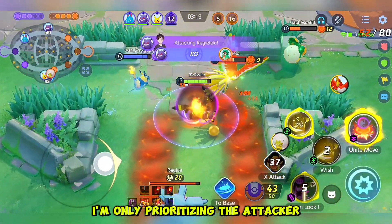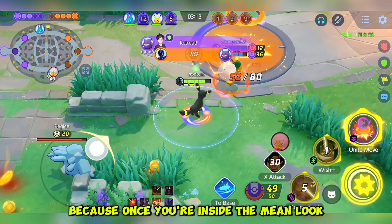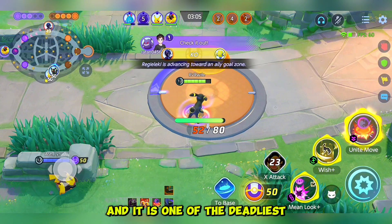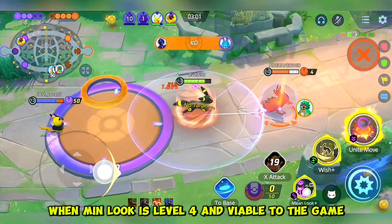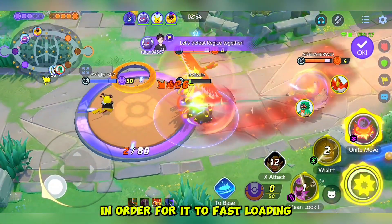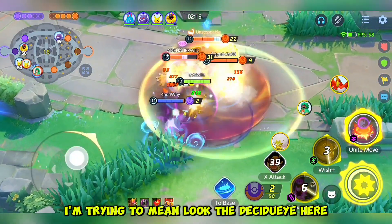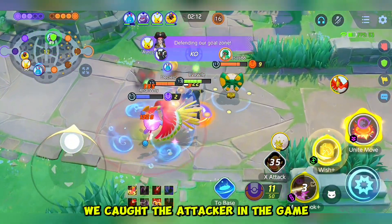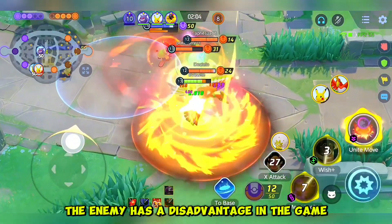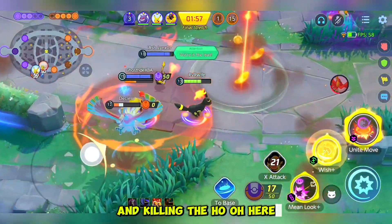As you've seen, I'm only prioritizing the attacker and popping my X attack and the damage is really good — look at that bros. Because once you are inside the main look, your damage becomes boosted and Umbreon's boosted damage is really pretty good and it is one of the deadliest, especially in the early game when main look is at level 4. Sadly we did not score — I'm trying to go at the circle for fast scoring but the goal post has been ratioed. So here's the play, I'm trying to main look the Decidueye here, and that's the game bro. We caught the attacker.